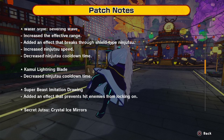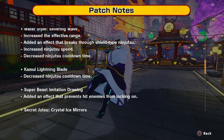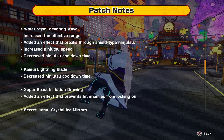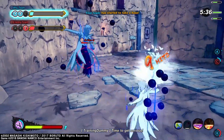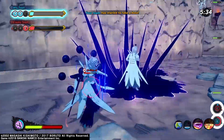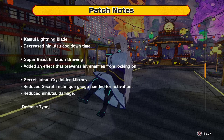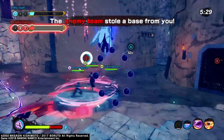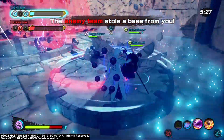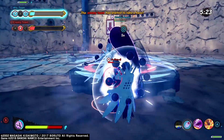Kamoi lightning blade got a decreased ninjutsu cooldown time — I think it used to be 18 seconds, now it's 16. Then super beast imitation drawing added the same effect as the birds, so now if you get hit by it you can't lock on to enemies. And then crystal ice mirror got a rebalance — it reduced the secret technique gauge needed for activation but also reduced the ninjutsu damage, so you'll get it more often but it doesn't do quite as much damage. It's got a five-second duration now, so it's like one of the fastest charging ultimates in the game, which is crucial.